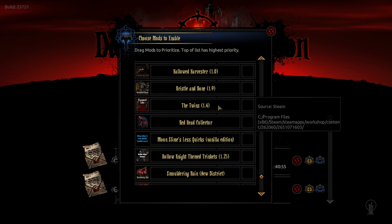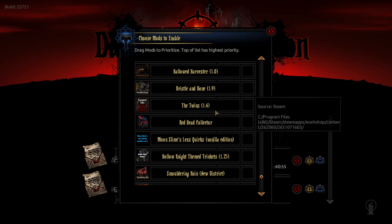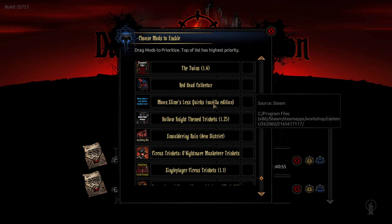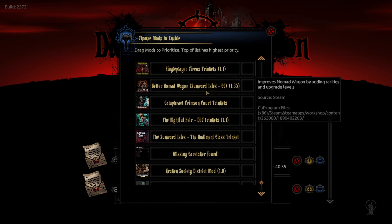The Manor has a little bit of a crossover with Sunward Isles — if you put in the Twins, I could not get them to spawn for the life of me. But evidently there's a wandering mini boss that, once you beat the Manor, will start spawning in the Sunward Isles. I never got it to spawn, so I'm not sure the load order is right there. Then districts, trinkets, and things like that.